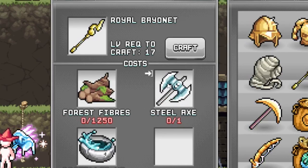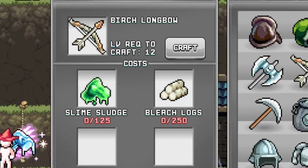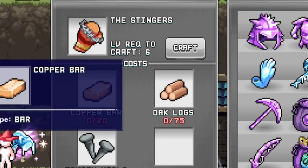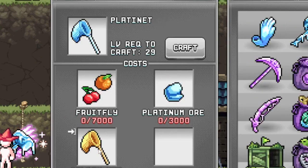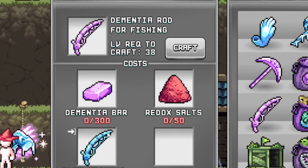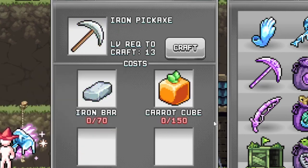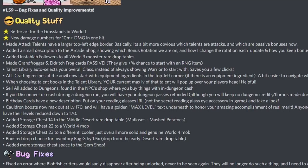It broke almost instantly — I guess they only start with it and then go all around the place again. The royal bayonet has the steel axe in the wrong place. The bows work, the mage staffs work, those work — warrior weapon was ignored. The net is in the wrong place. Axes were fixed, pick axes fixed. Fishing rods and nets were ignored.